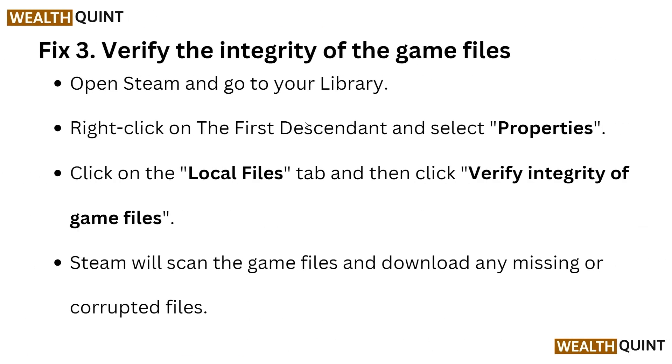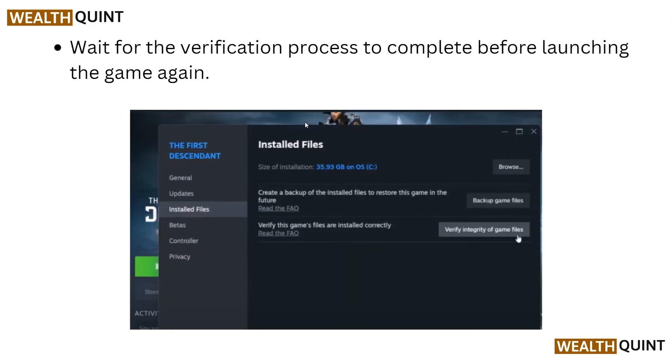Fix three is to verify the integrity of the game files. Open Steam and go to your library, then right-click on The First Descendant and go to the Properties section. Navigate to the Local Files tab and select 'Verify integrity of game files.' Steam will scan the game files and download any missing or corrupted files. Wait for the verification process to complete before launching the game.